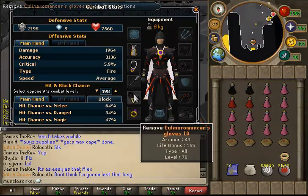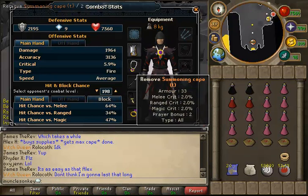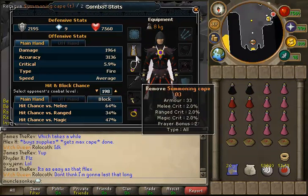which have pretty good defense against both range and magic attacks - that's why I used them. Ring of Wealth, of course, Cultist of the Mancer gloves which are just Barrow's gloves, and a summoning cape. Just any skill cape works fine.